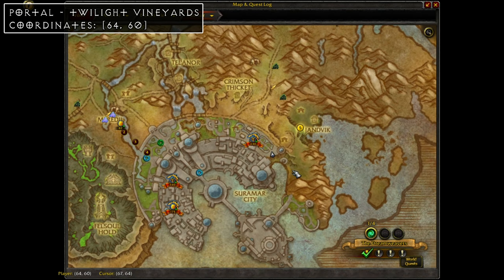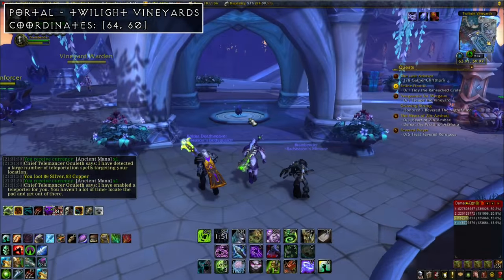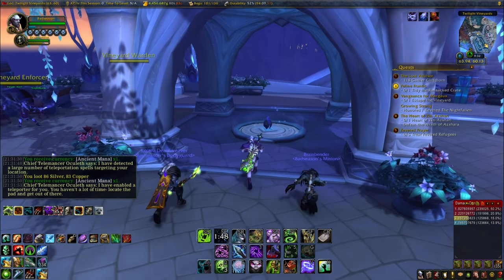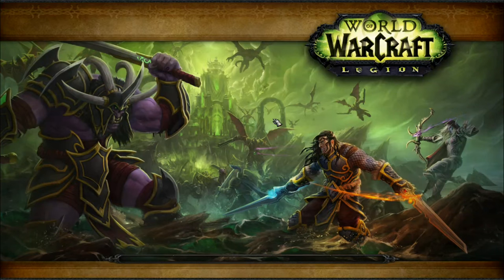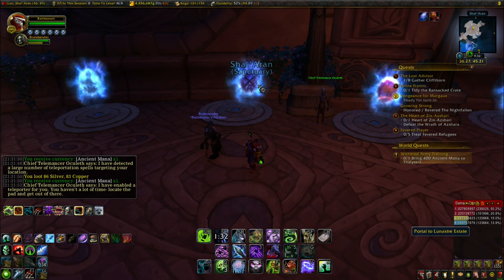Lastly for portals, there's one more in Suramar at coordinates 64, 60. Just like the previous one, you'll need to do some questing to unlock it — the quest is called "Vengeance for Margot." With that, you should have all nine portals unlocked. Just two more ley lines to go.